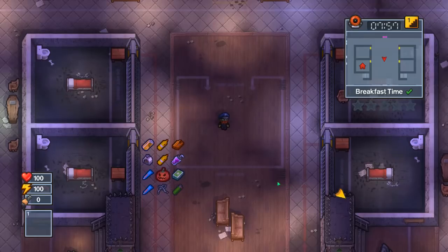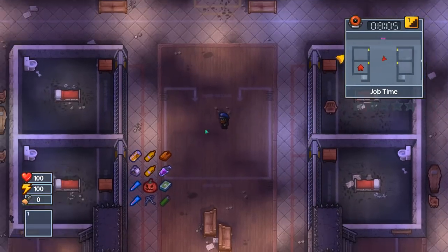This escape is an eight-part favor quest line where you have to construct and build additional items, as well as find different things around in various desks.